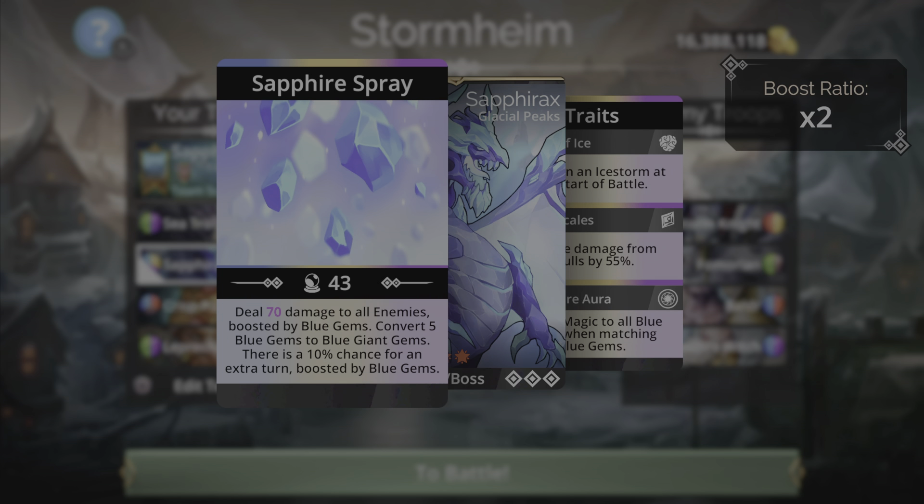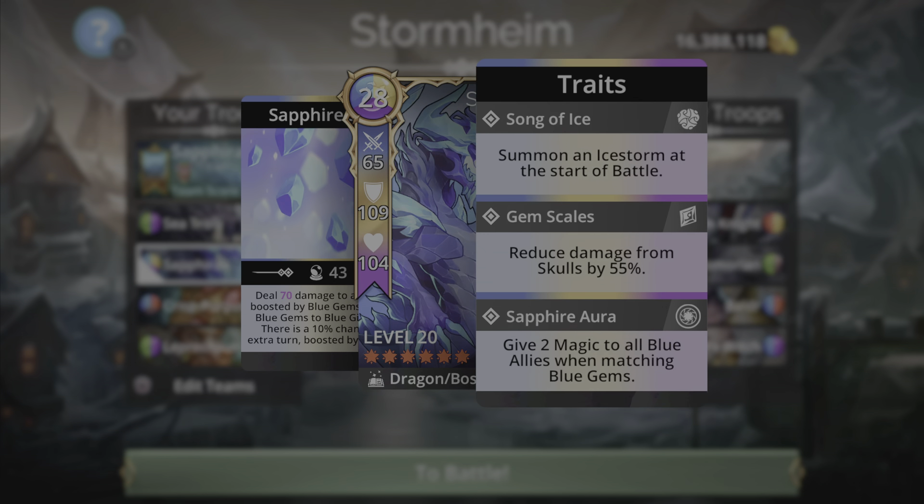There's a 10% chance for an extra turn, boosted by blue gems. The traits are Song of Ice — summons an ice storm (blue storm) at the start of battle — Gem Scales, giving 55% skull damage reduction, and Sapphire Aura, which gives two magic to all blue allies when matching blue gems.